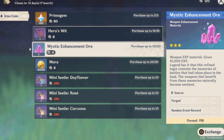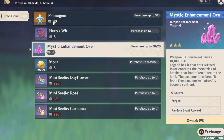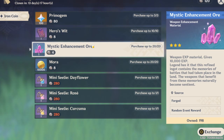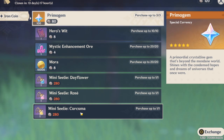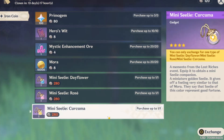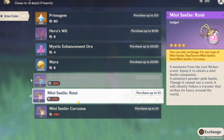I think this is a very good event. You get some nice materials and also 300 primogems — not bad. Please let me know which one of the mini Sealies you will be selecting. I think I'm gonna go for the Curcuma because as it mentions here, it brings good luck and good fortune.